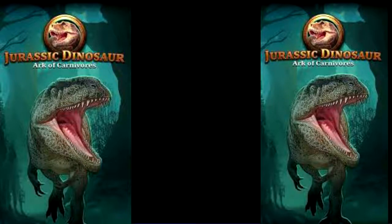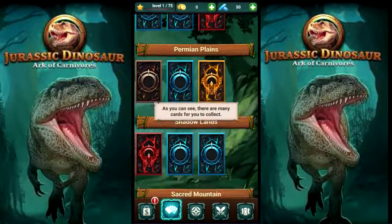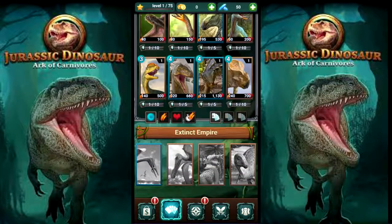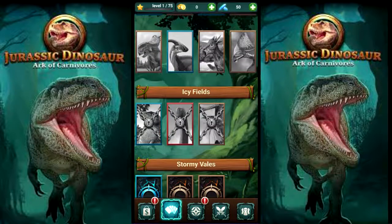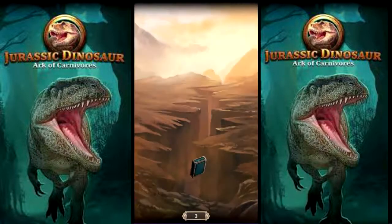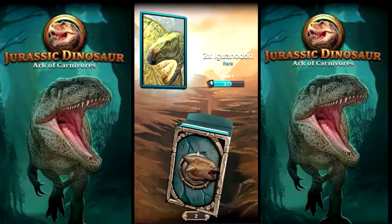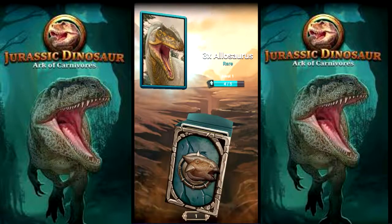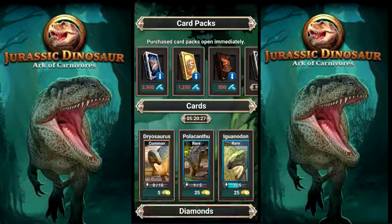These are actually some really good cards to start off with. So this is my deck right here - what dinosaurs I can use. Currently the best one, which will be next stage, is Epic, which is a Brachiosaurus. Right now we can open up this one here and get some cards to upgrade. And if we enter a certain amount of cards into this, we'll be able to upgrade them to level 2. And this is just the daily pack - we get these every so often. We can also go down here and buy.